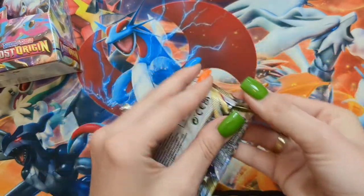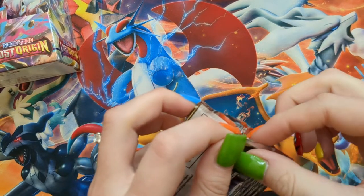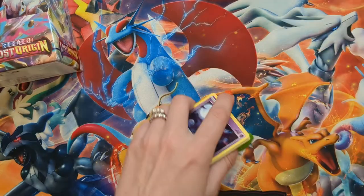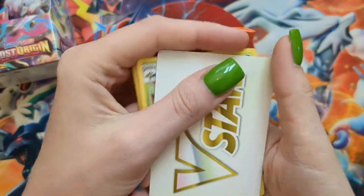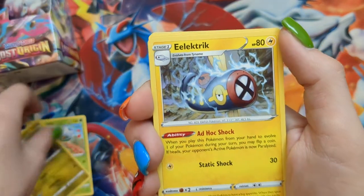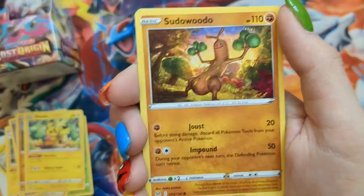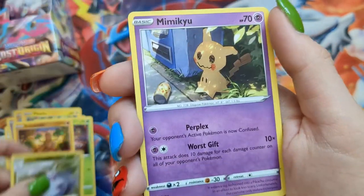Radiant Gardevoir — still looking for that Poliwhirl, I want it. Pack thirteen: V-Star, Roserade, Hisuian Sligu, Shuppet, Machop, Pikachu, Phantump, Pseudo-Widow, Reverse Hisuian Sligu, and a Mimikyu with a Pikachu drink.